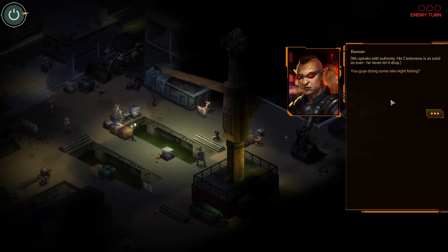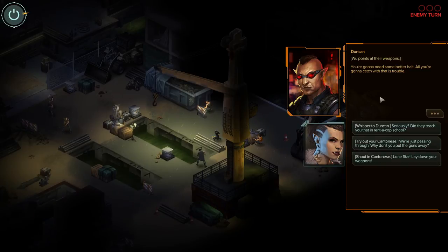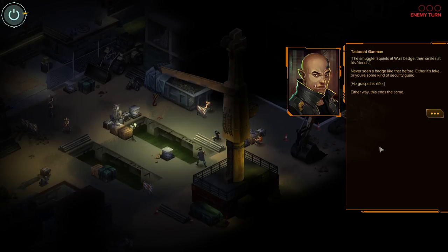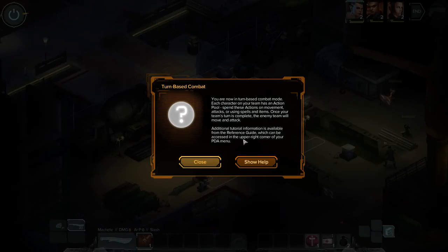You're rusty — it's been years since Raymond's house and the language lessons that wouldn't end. The old man never spoke anything but his native tongue at home. Wu speaks with authority — his Cantonese is as solid as ever. He never let it drop. 'You guys doing some late-night fishing?' 'Oh yeah, we're fishing for assholes!' 'You're gonna need some better bait — all you're gonna catch with that is trouble.' 'Did they teach you that in rent-a-cop school?' 'Lone Star! Put the guns down!' 'Never seen a badge like that before — either it's fake or you're some kind of security guard. Either way, this ends the same.' 'I think he's done talking!' 'So are we! Let's do this!'